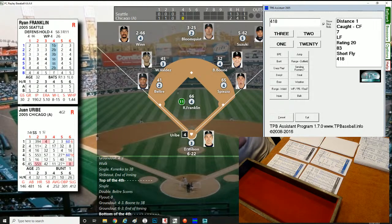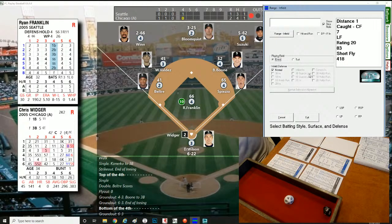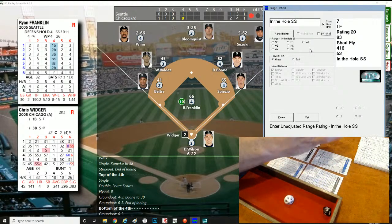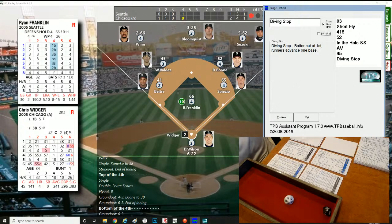Bottom of the fourth: Uribe had a base hit earlier, let's see if he can do it again. Roll of 960 — right-hander, just out of his range, ground ball opposite to Valdez at short. One down. Chris Widger up — roll of 547, right-hander, infield range play. Nobody on, grass, he's an RP, ball in the hole to short. Valdez — average rating — diving stop, batter out at first. Two away.